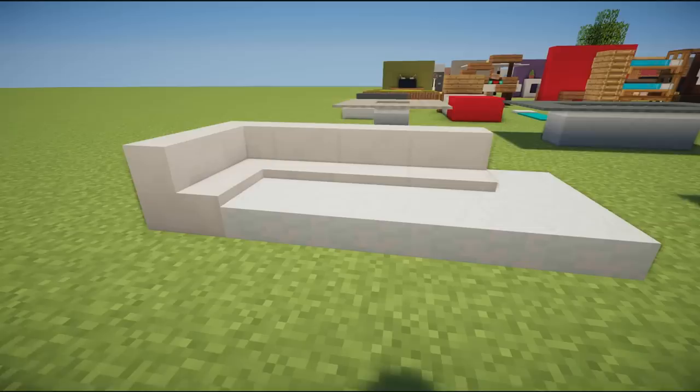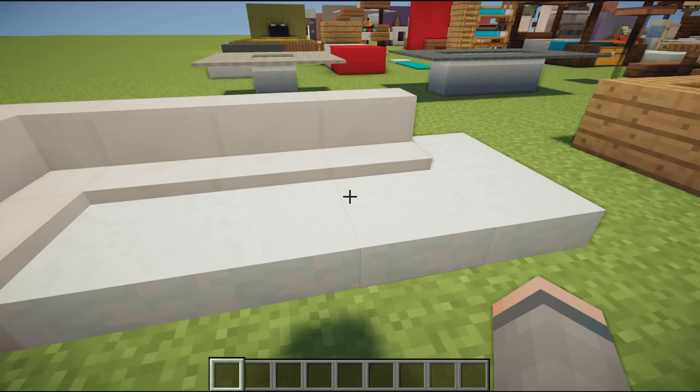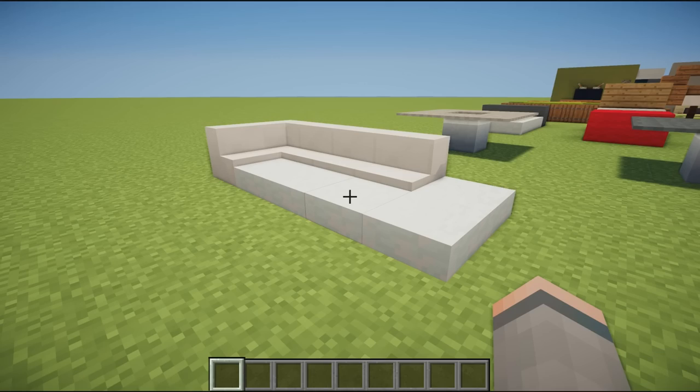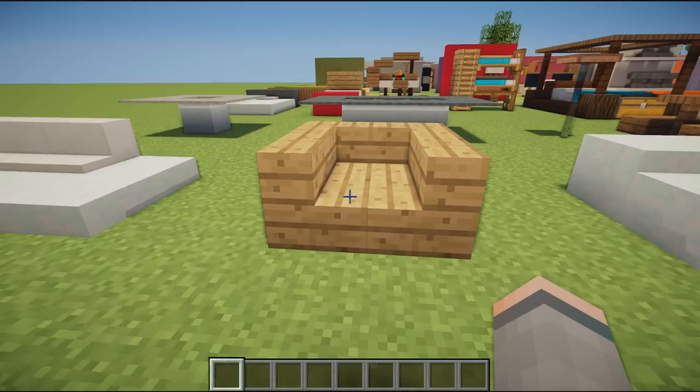Starting off with our first bit of furniture, we have this modern couch design using snow caps and quartz stairs. You simply turn the quartz stairs and place snow layers up until whichever layer you deem necessary — I think this is four snow layers — and it creates a really nice depth in between the two blocks. You can wrap it around and it gives a nice sleek modern look.